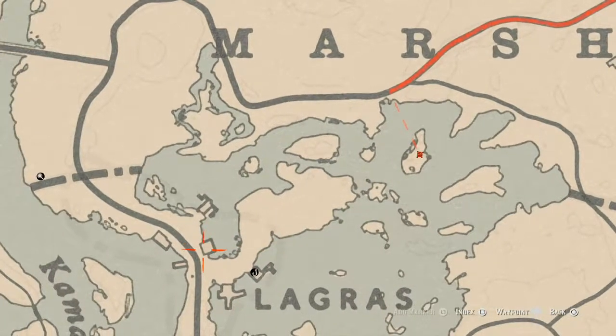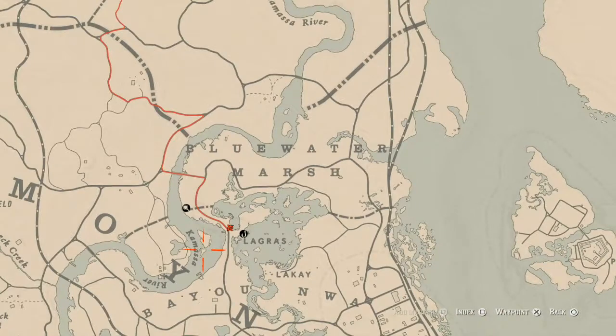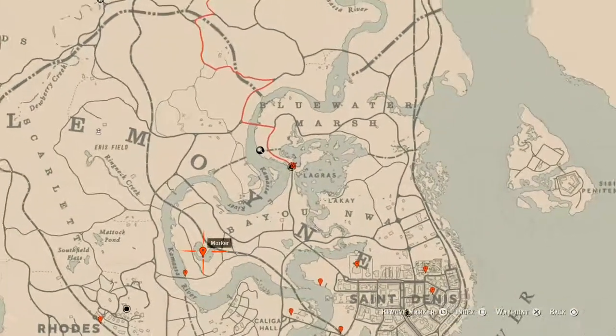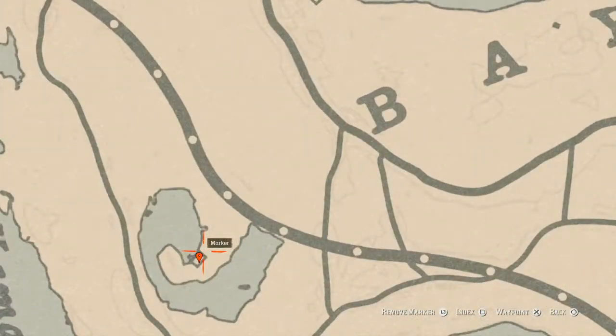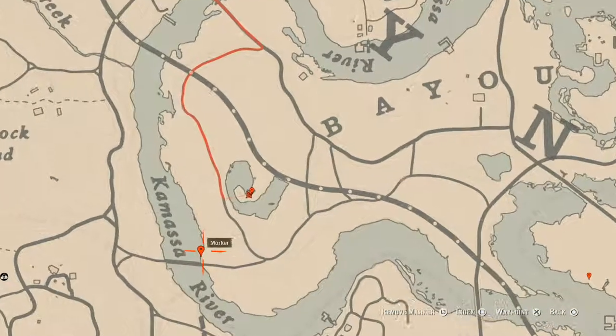There's a tarot card that spawns right here — it's an Eight of Cups on the porch of this house. Over here at this next marker there are two things: a tarot card inside the shack on the table to the right, which is a King of Swords. And at the back of the house, come over here with your metal detector and you will get a random lost jury.